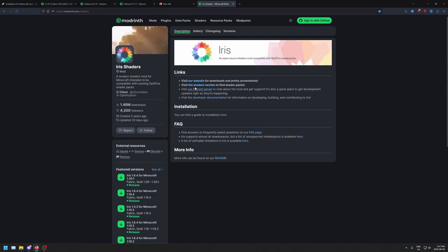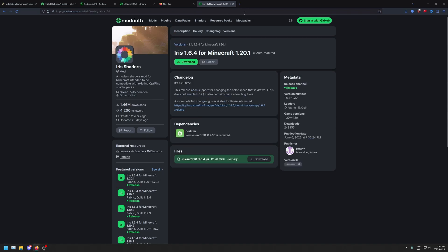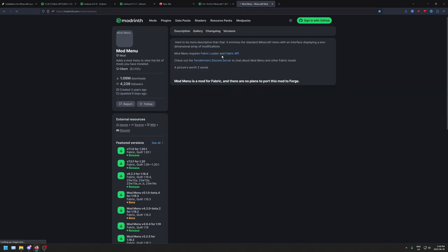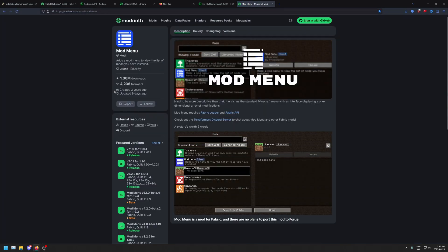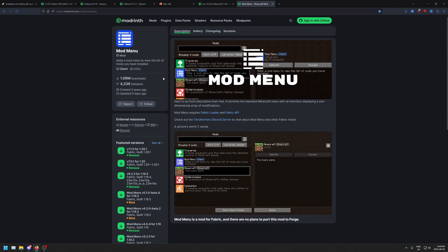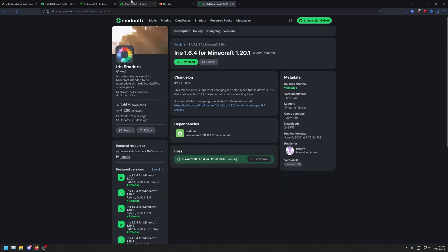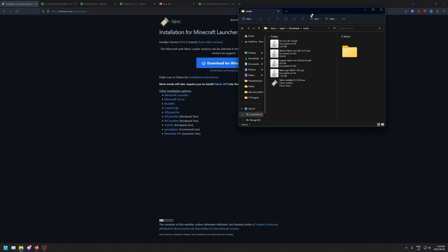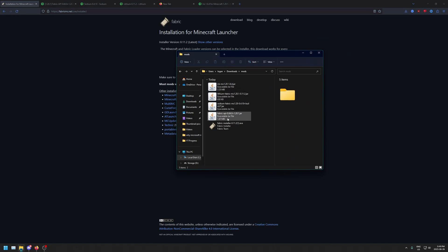I'm also going to be downloading Iris because I like using shaders. If there are any other mods you would like to use, make sure they are Fabric mods — for example, if you want to use Mod Menu, make sure it's the same version and it is Fabric. I'm just going to download these ones for this video, but I do like to use other ones too. I put all these in a folder, but you don't really have to.